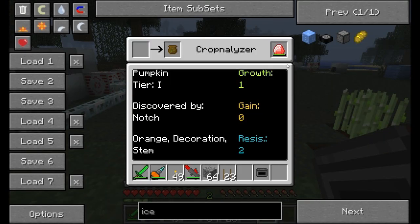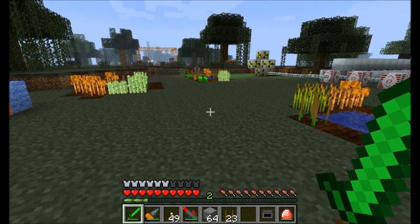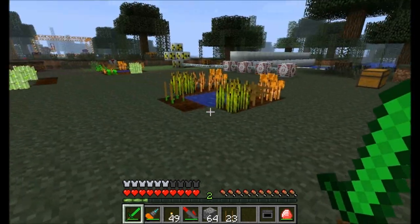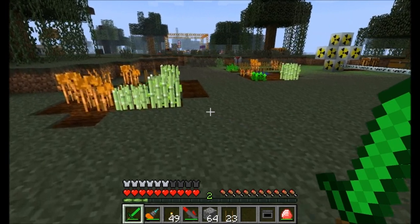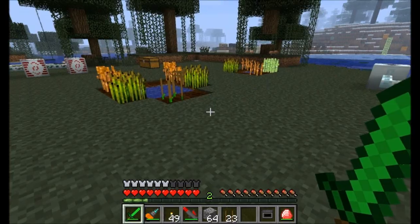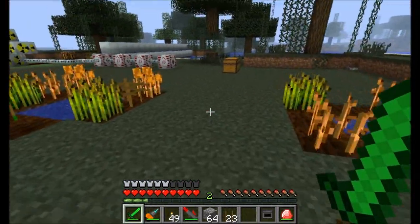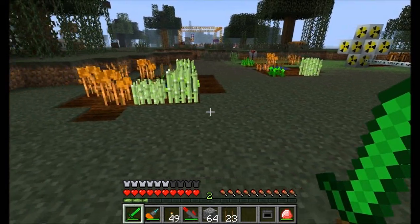A quick thing to note: you can use energy crystals in your Cropnalyzer. You might also want to know that there are apparently 16 different crops that are hidden and available for growth through crossbreeding, each with all kinds of different functions. Drops range from sticky resin to iron dust to all kinds of other crazy stuff — even poison. There are some plants that have certain effects on you, like poisoning you, so be careful.